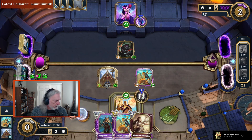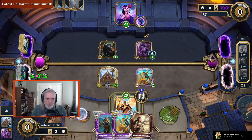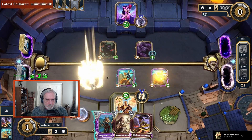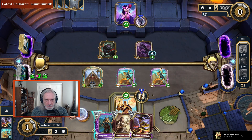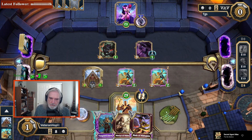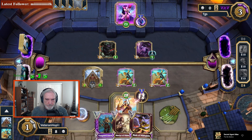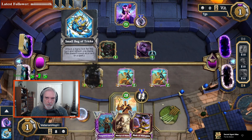I guess you can't umber arrow that now. Do I put this out? I can umber arrow that into that. Hold off for now — that's fine, it's mostly there for the damage.